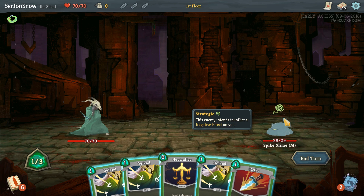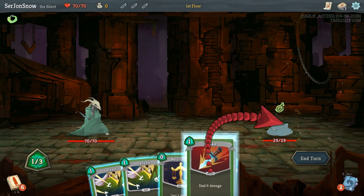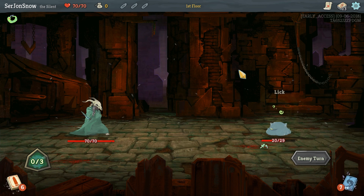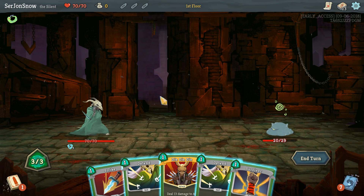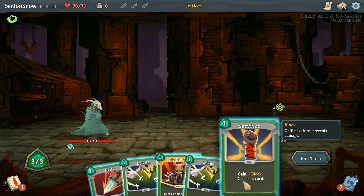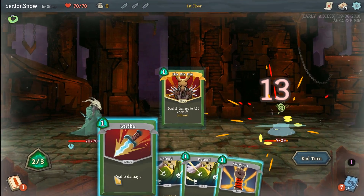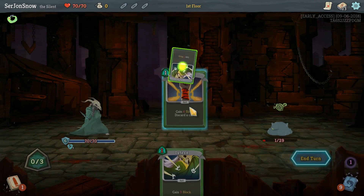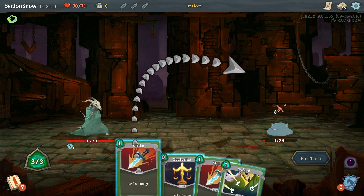We could block him or we could just do two strikes and just kill him dead. So that's what we're going to do. At the end of our turn we'll get rid of all these cards and shuffle them back into our deck, and we'll draw fresh ones next turn. He's made us frail which means we gain 25% less block. Strike will kill him. Bam.